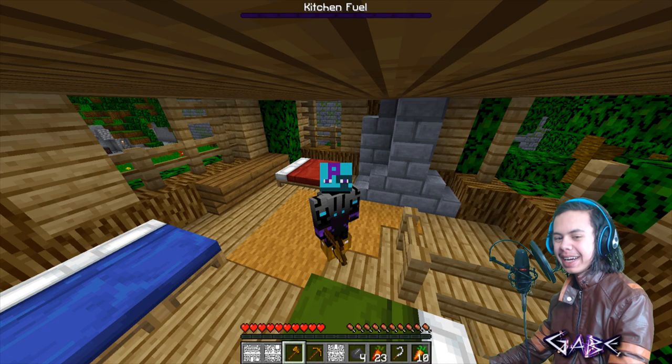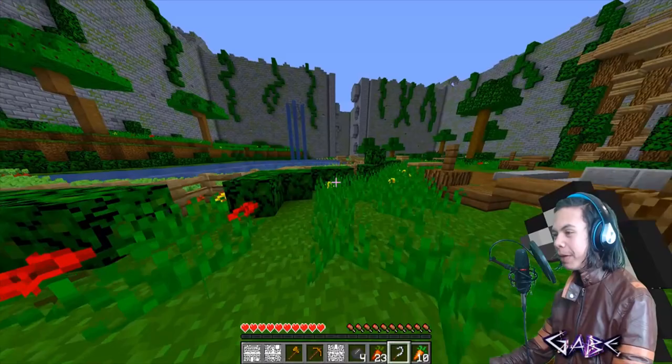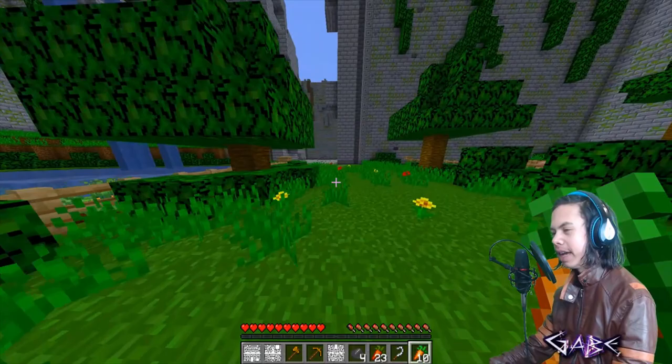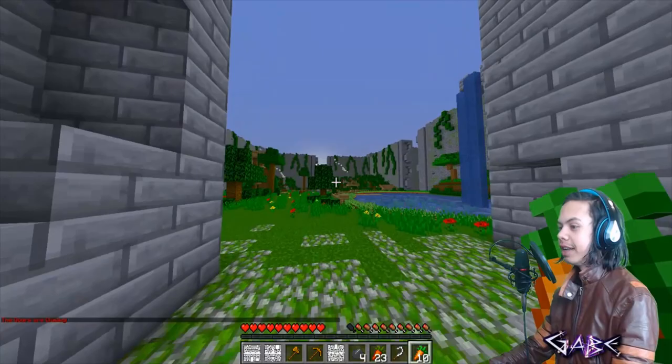Hey, what's going on guys? Gabe here and welcome back to another Minecraft video. Today we are going to be continuing on with the Maze Runner Trials map. I'm super excited to be continuing this map. If you guys remember in the last episode we completed the trial jumping and did a couple other things, kind of got our legs for this map going. In this part I want to focus on exploring section 7, because I don't think we completely got everything we needed to find there.